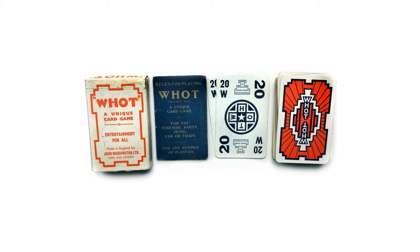What — how to play? Invented in 1935 in London, published by Waddingtons, What is over 80 years old. It's the original game of matching symbols and numbers to get rid of all of your cards.